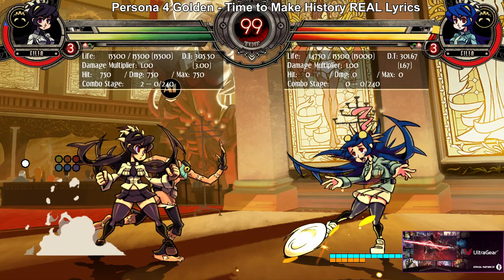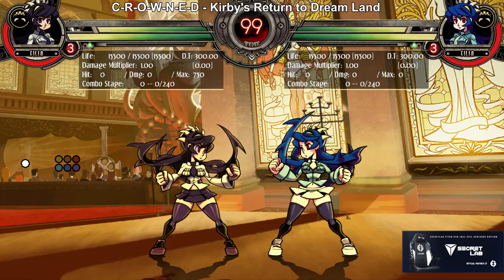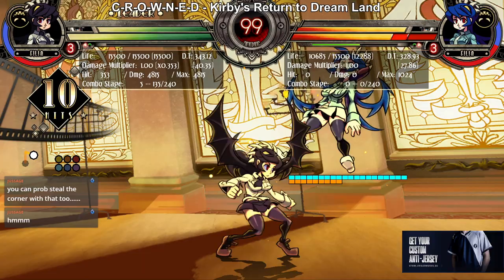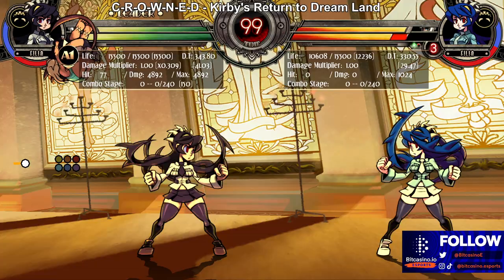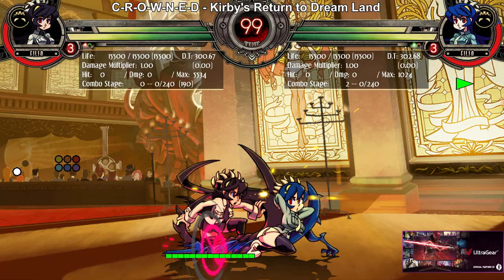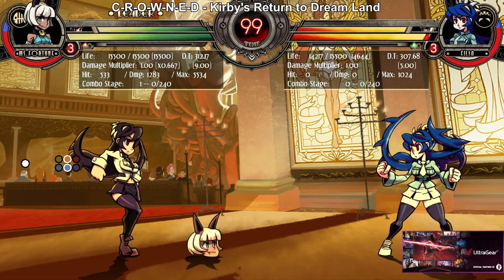Another assist she has is the Head Roll assist. It doesn't seem that good, but it's still invincible. If it hits properly, it'll actually stagger the opponent. You only get one call — the other call, she'll call the head back and then you have to call it again. It's good for some things, but the primary uses are: one, the head comes off, which is really good, and two, you roll tag into it.